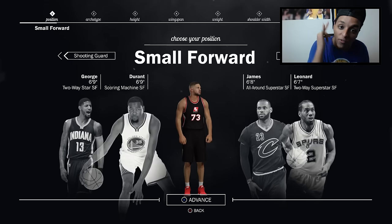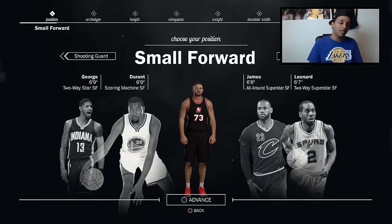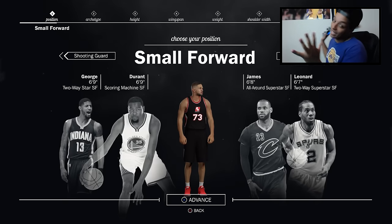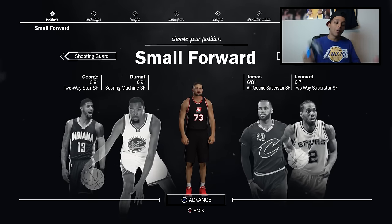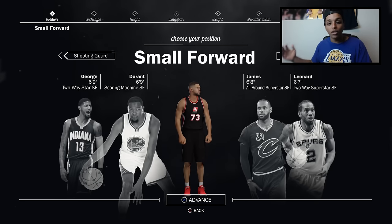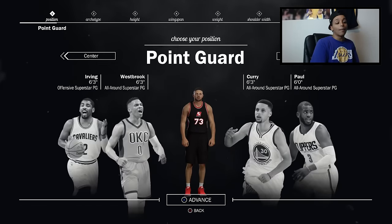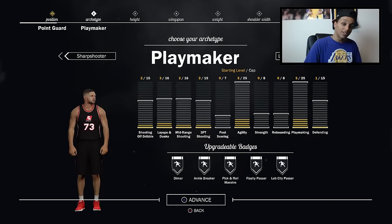What's going on, y'all? We're back with another video. I was gonna make another player at some point, I just didn't know when. And since 2K decided they're gonna patch the hell out of Sharpshooters, I figured I might as well make my new character now. A lot of y'all were asking about my build for my Sharpshooter because I didn't really upload it. So this time, I'm gonna bring you guys along my build of my point guard Playmaker.